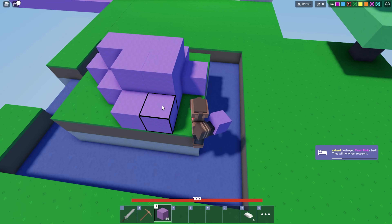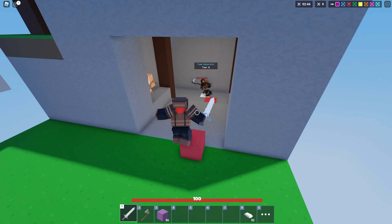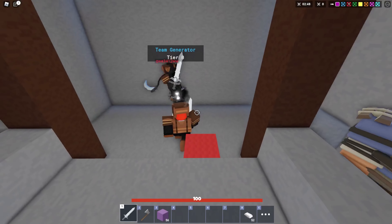He jumped off. Now by using the two generators I can have leather armor in the first minute of the game. Look at this man over here — hello there, what is — oh okay, he's using the new kit.